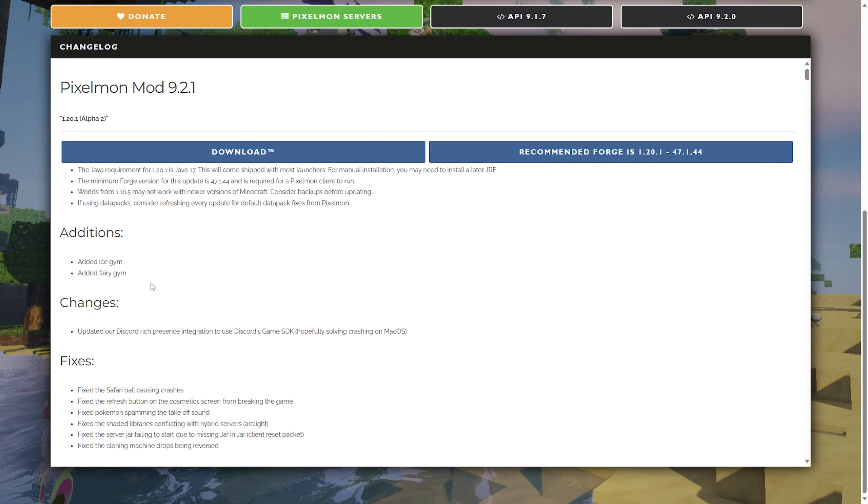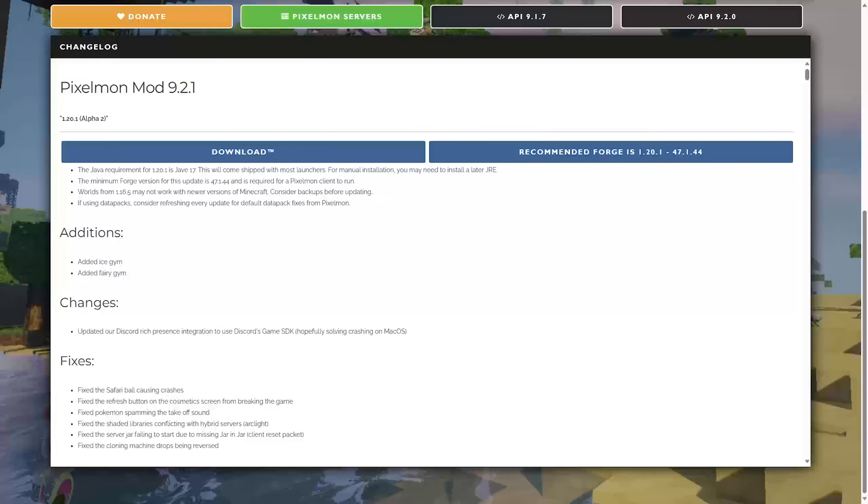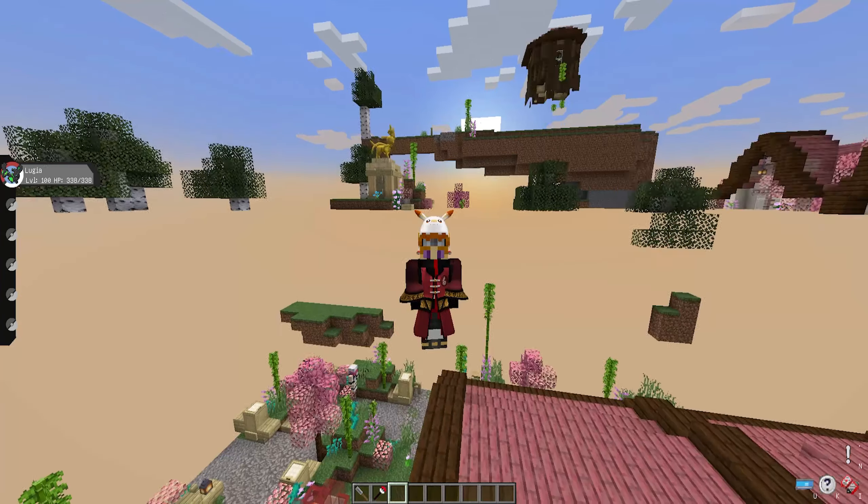New additions: Ice Gym and Fairy Gym. The Fairy Gym was already added but it wasn't spawning in 1.20 — now it is. The Ice Gym is a brand new addition. There's also a bunch of bug fixes. Let's get into the main meat of the update: the Fairy Gym and the Ice Gym.